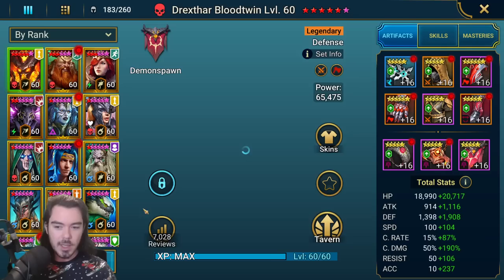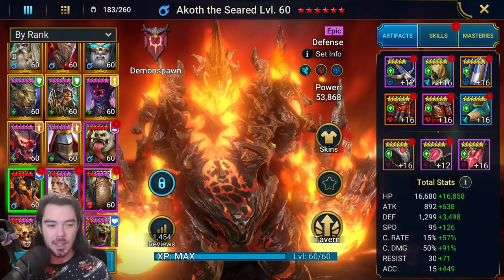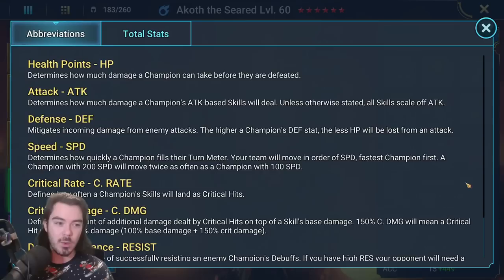We're a bit limited here with an earlier game account — we don't have crazy gear. We're not going to go for a crazy nuke Akoth, though you can build him to do that, to hit hard. Let me show you how I've built him up, because we're going a bit crazy today. I want to test out a blessing that seems on the surface to be just really bad, but I want to see how it works.